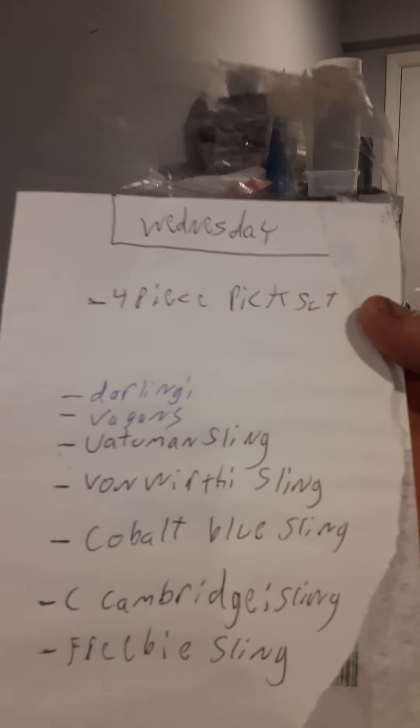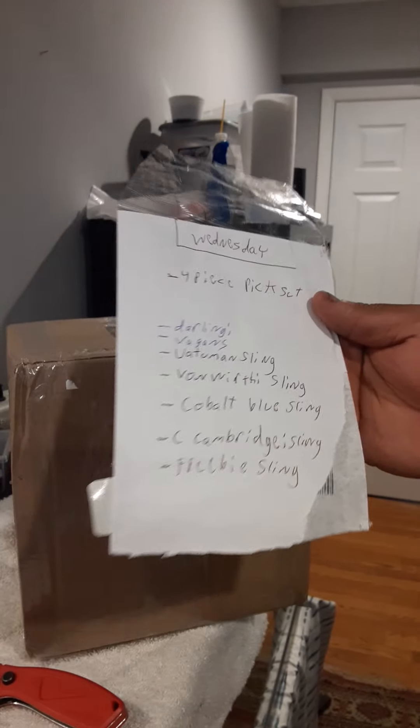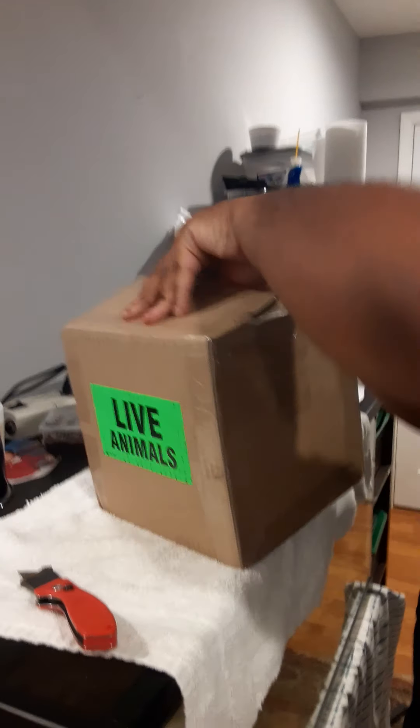Alright, so this is another tarantula unboxing. These are the tarantulas I'm getting: Darlingi, Dengis, Cobalts. I believe that they gave me a free Cobalt. I also got a Mexican Red Rump.